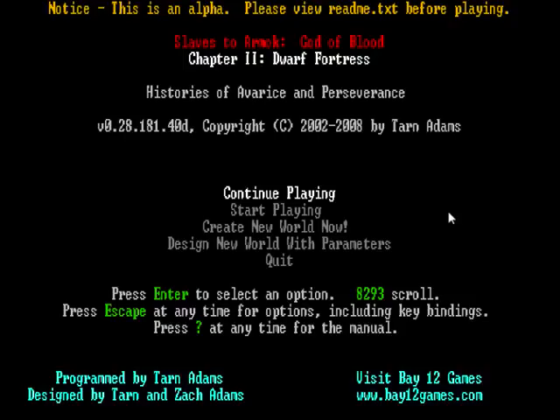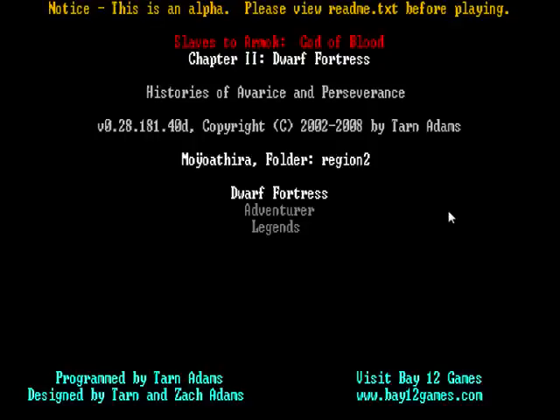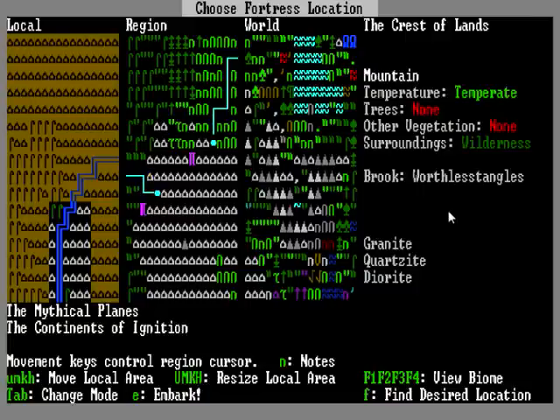Now we're going to pay attention to 'start playing' — this should have come up for you. That 'continue playing' button? That's not there. It has never been there. It's an illusion, it just doesn't exist. So highlight 'start playing,' hit enter, and you'll get three options: Dwarf Fortress, Adventurer, and Legends. We don't want Adventurer or Legends, so go to Dwarf Fortress, highlight it, hit enter, and then you'll come to this screen thinking, woah, holy crap, what the hell, I didn't sign up for this. Well, you did, so deal with it.